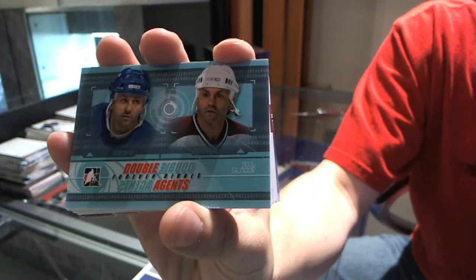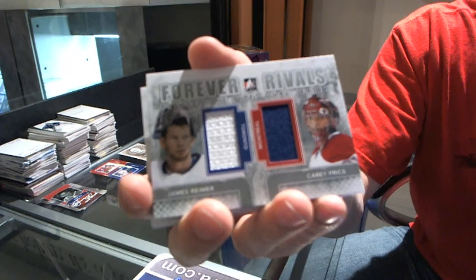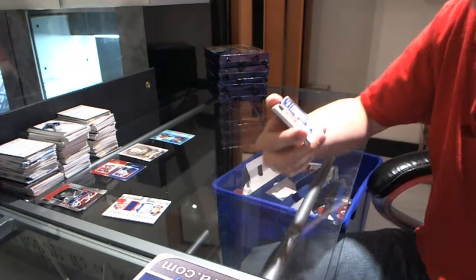We've got a dual Between the Pipes dual jersey silver — James Reimer, Carey Price. We've got a game-used jersey blue — Nick Antropov.